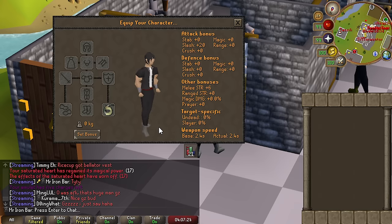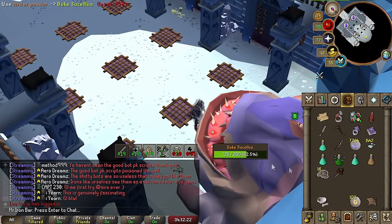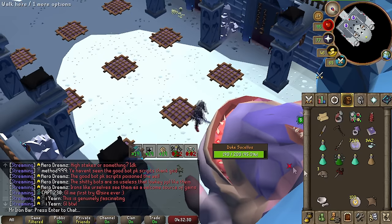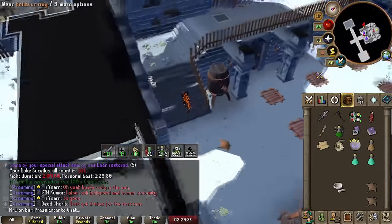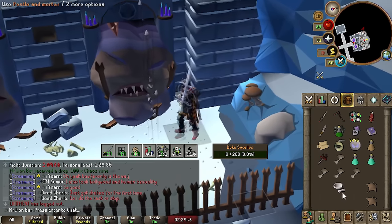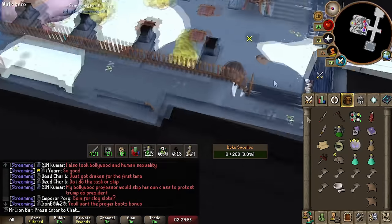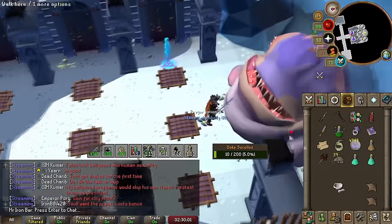With the Bellator obtained, we can now use the best setups for Duke Sucellus. Duke's a very tanky boss — the extra 20 slash will be amazing for speeding up kills, especially for that BGS spec. Our goal is to get the Magus ring from Duke, the new best-in-slot magic ring, which will complete our Desert Treasure 2 best-in-slot ring set. The fastest method for waking up Duke involves tick manipulation — use the teak log and knife one tile before the mushroom, prepare the animation, then click the mushroom. The only downside is you have to spam-click the grounded mushrooms about 40 times per kill.